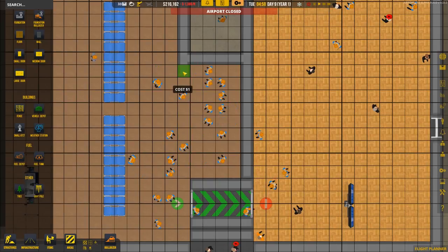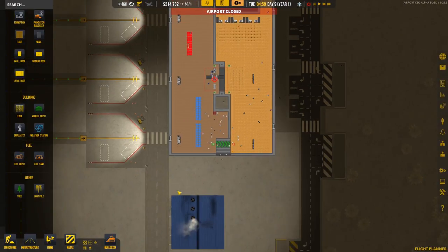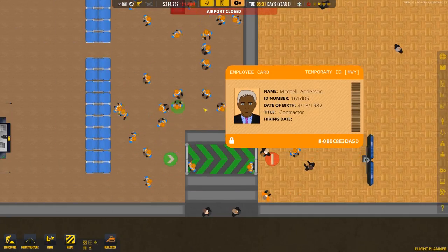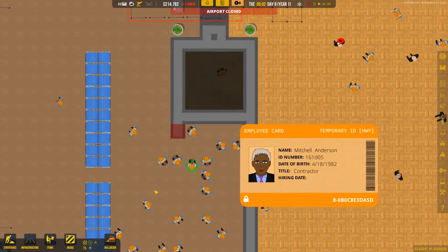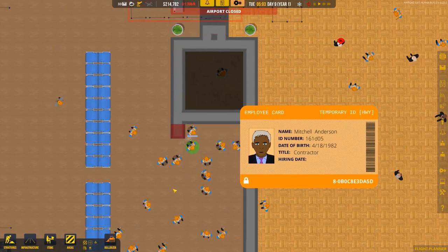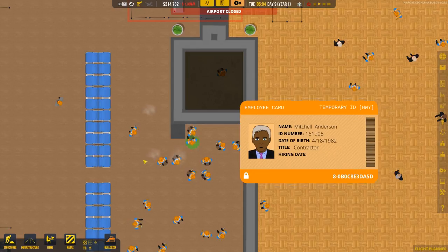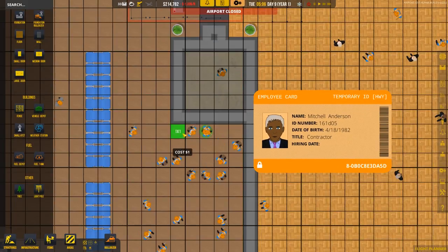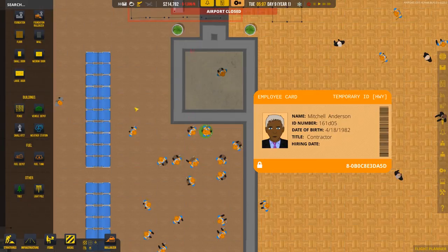Does someone want to bulldoze this bit of wall? Anyone at all? Who's been given that job? Oh, he's got a trowel. It's Mitchell — Mitchell's got that job. Get it done, Mitch. Take it apart, take it down. Good man. Splendid. Let's get that tiled beautifully as well.